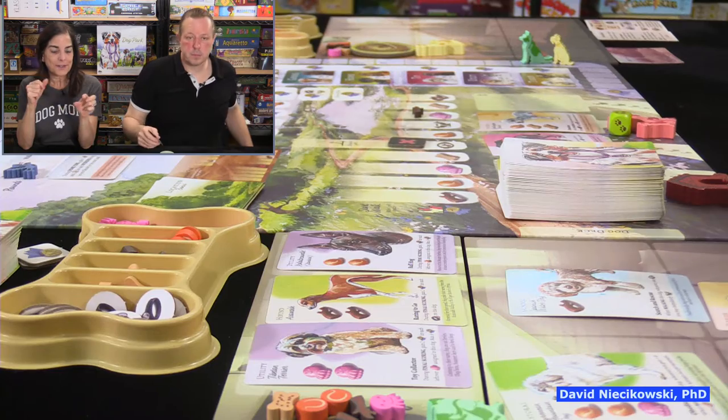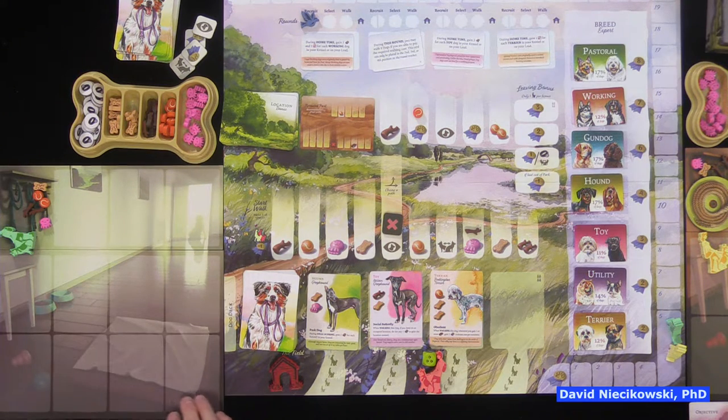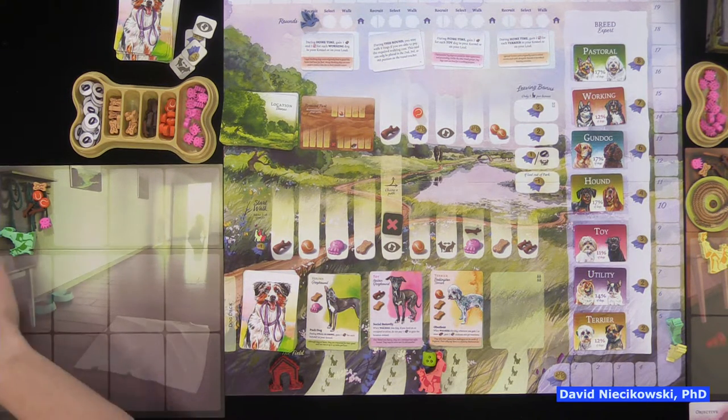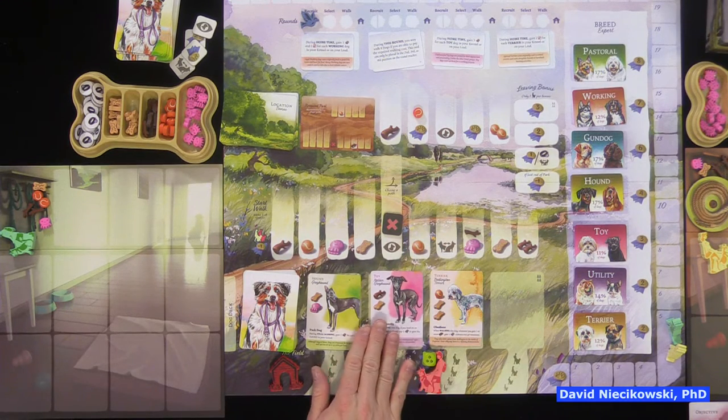I like that the bottom of these cards tells you about the breed — very interesting. Just know that you'll get eight dogs at the end of the game. Here are the three we're starting with. One more thing: at the end of the game, if you have five of a resource it's worth one reputation — so five sticks equals one reputation. Also there are special action spaces on the trail.